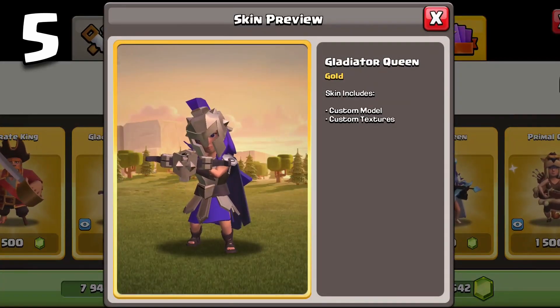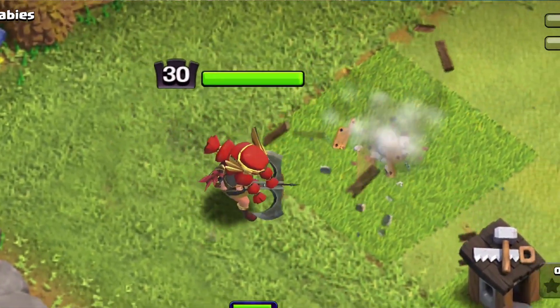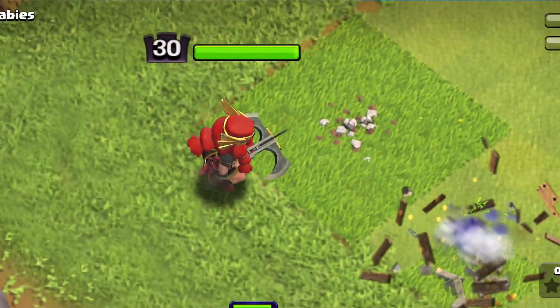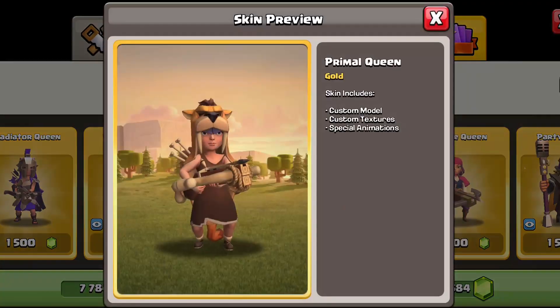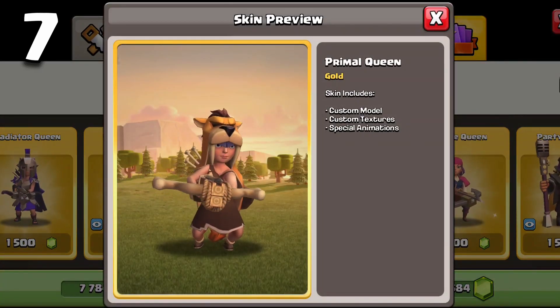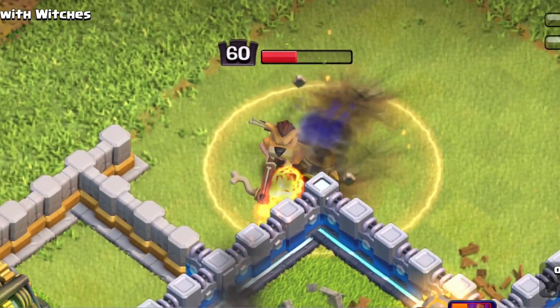The gladiator queen is in fifth place with an okay design but not many animations. The valkyrie queen is right below her — a similar skin in terms of animations and sound effects, and an okay design, but both don't have many animations. The primal queen is in last. Same as the primal king — I'm not a fan of the primal skins. She has a couple cool animations but I would not recommend buying her.